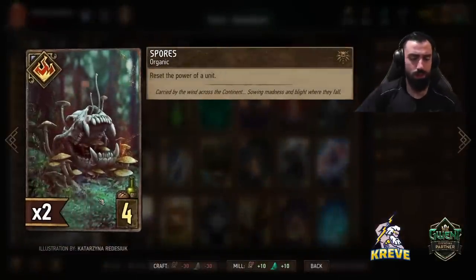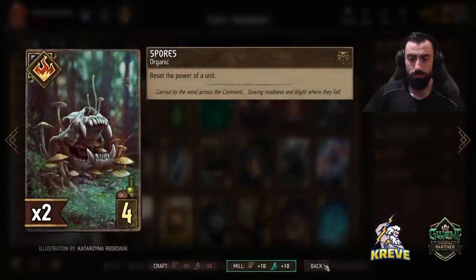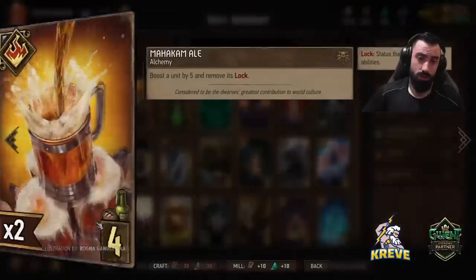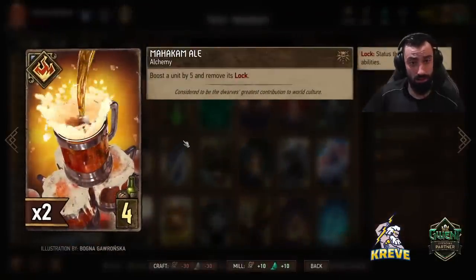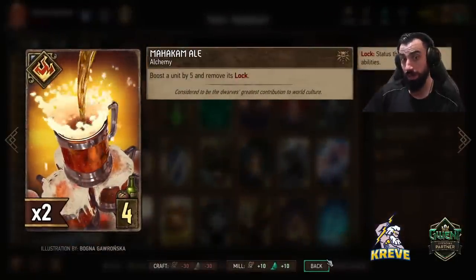Just to give this deck some flexibility and what it can do, I've got Spores in here — reset the power of a unit. We are running a number of Vengeance cards, so I added Ale into this deck — boost the unit by five and remove its lock, just in case something gets locked.